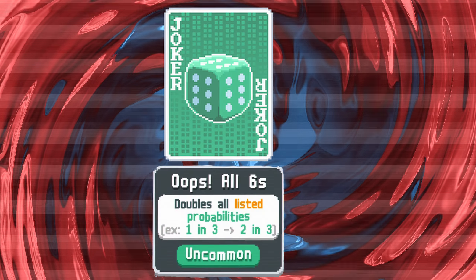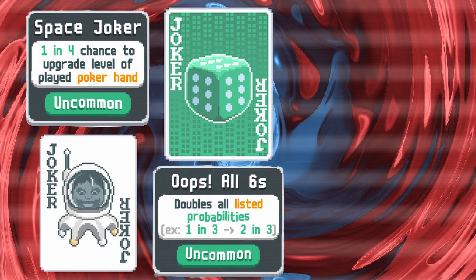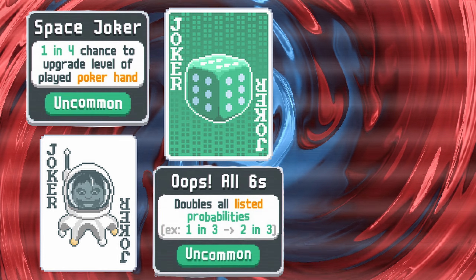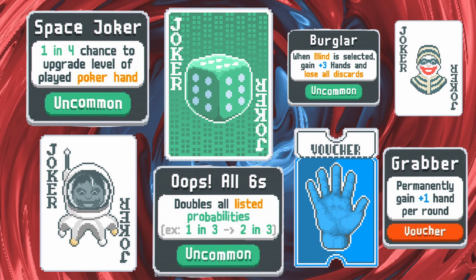Oops All Sixes doubles your chances with cards that present you with probabilities. The one I'm most interested in here is Space Joker, which has a 1 in 4 chance to level up your played hand. Throw Oops All Sixes into the mix and those odds become 50-50. So if we can then raise our number of hands to play with stuff like Grabber and Burglar, we could be levelling up high card or pair 4 or more times per round.